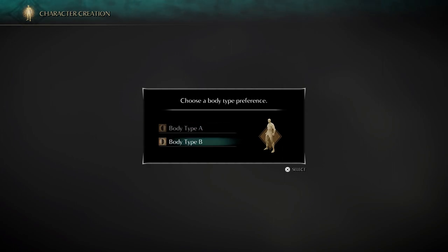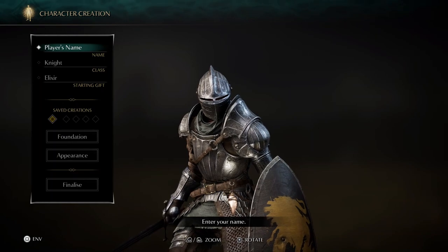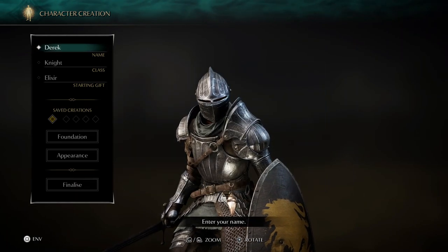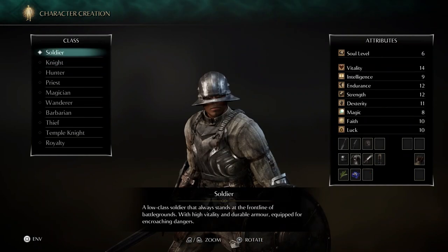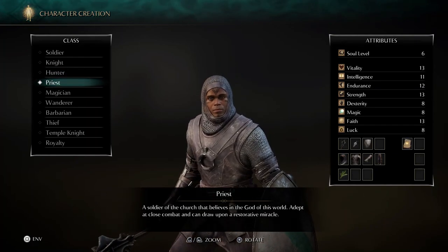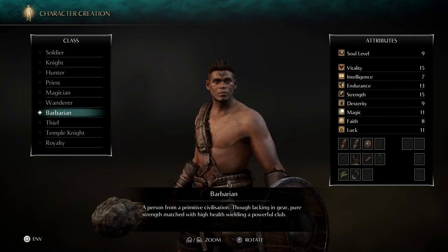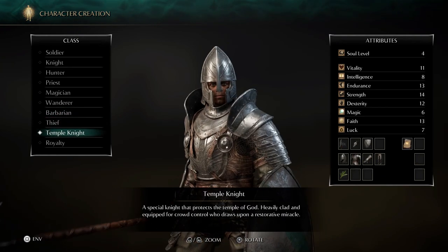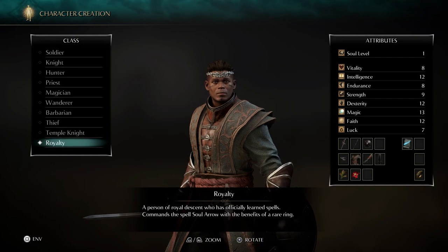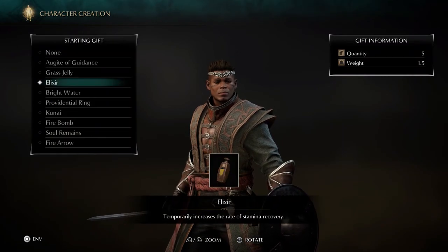Next is gender — Type A or B, with Type B being male. It doesn't really matter because you can change it later on, unlike the original. For starting class, this is going to be a magic-based build. You can see the soul level and stats on the side. We're going to go with Royalty at the bottom — you start at soul level 1, which gives you the most flexibility to level up how you want. Magic is super powerful in this game and it's probably one of the best starting classes.